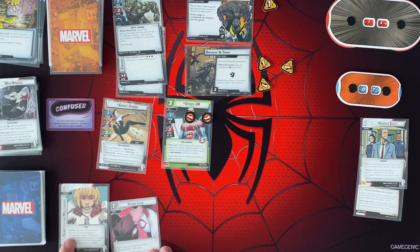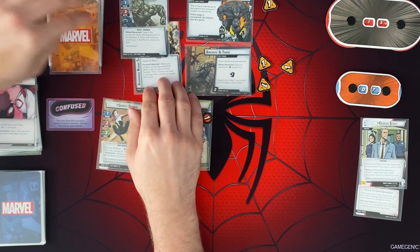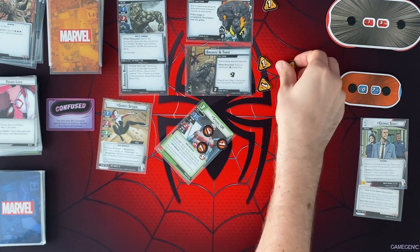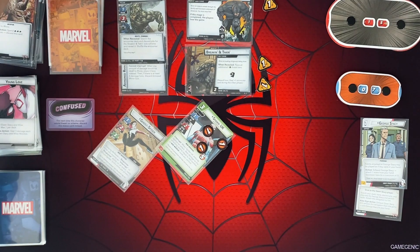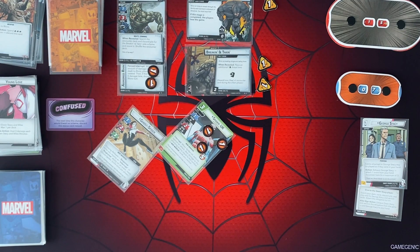Our turn now. I'm going to spend these 3 wild resources just to get rid of this plus 1 attack he has right there. I'm debating whether to get rid of the hazard icon — we'll do that. We're going to thwart 1 with Spider UK to get rid of another threat there. Next turn we could dedicate both of them and end it. And then I'm going to do 2 damage to Rhino — basically stacking up to 5 damage here. And then once that's at 5, it goes away and we can start hitting him again.